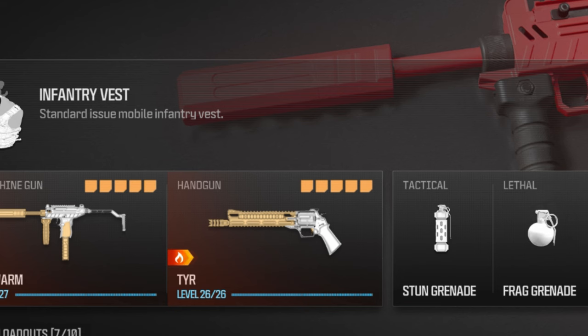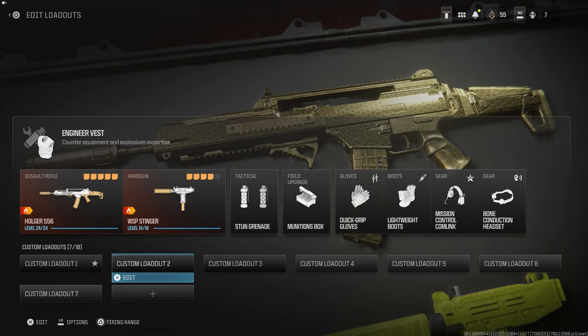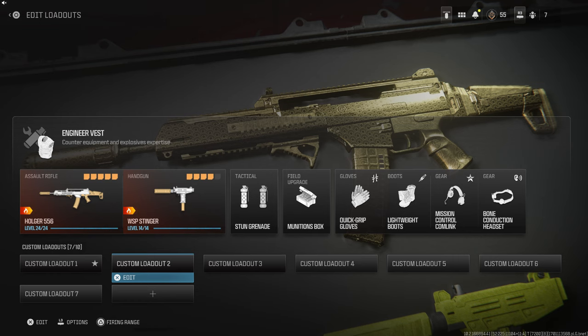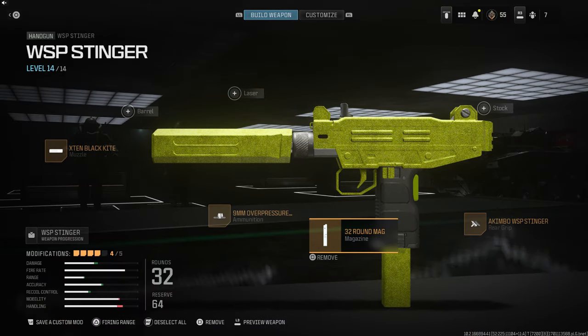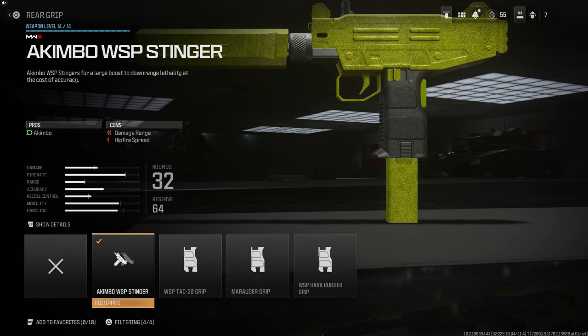Once you get Akimbo for the TYR, you will automatically get the WSP Stinger unlocked. Now once you get the WSP Stinger unlocked, you will need to go over to Grip and you will see that you have the Akimbo attachment for the WSP Stinger. You need to level it all the way up to level 14, which is super easy because this weapon doesn't need a lot of leveling — it's just 14 levels. Once you hit level 14 it will unlock the Akimbo for the WSP Stinger.